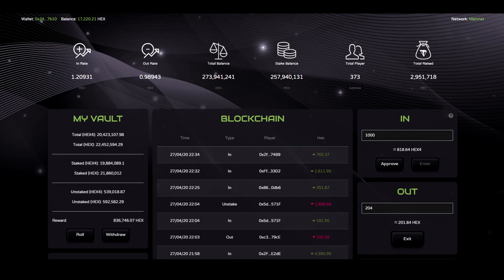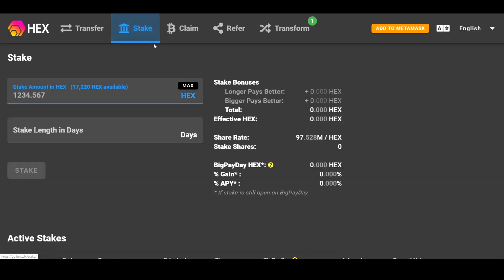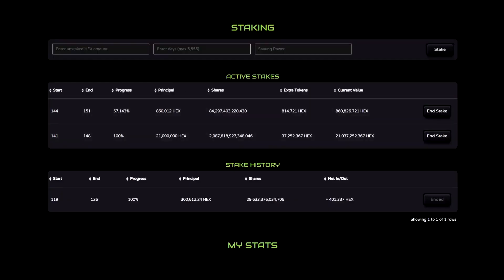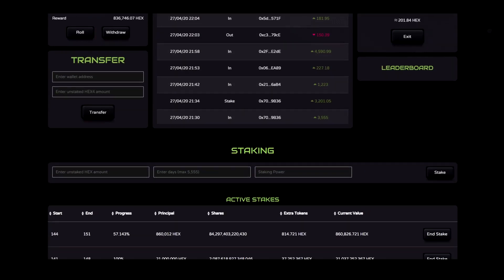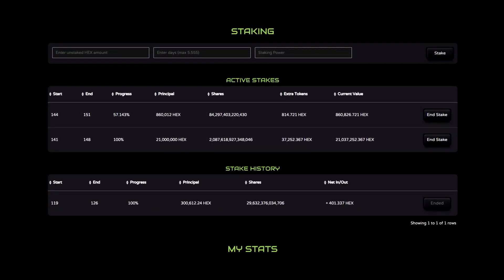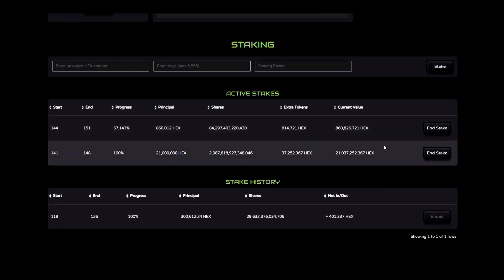I can also stake through the original Hex contract via Richard Hart. The great thing about HexMax is I can stake to that original contract here and still earn rewards from everyone who enters and exits the contract. As you can see here, I have earned 836,000 Hex all while my 21 million has been staked.